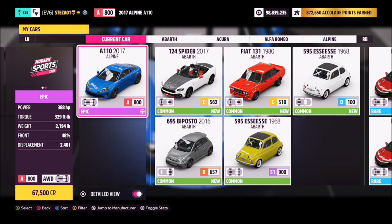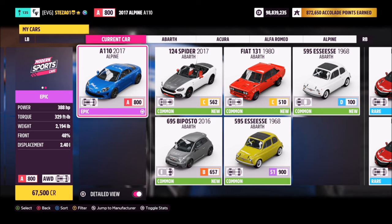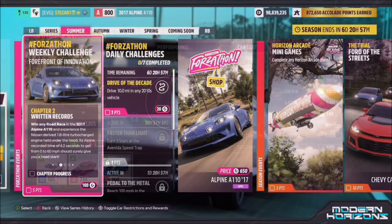This is the car in question and you can probably pick one up in the auction house. However, this week it is available for purchase in the Forzathon shop, so if you don't own it I recommend getting it there. I've also created a tune for you guys to use — the share code is on your screen. It's an A-class car, nothing too overpowered, nice and easy to work with.